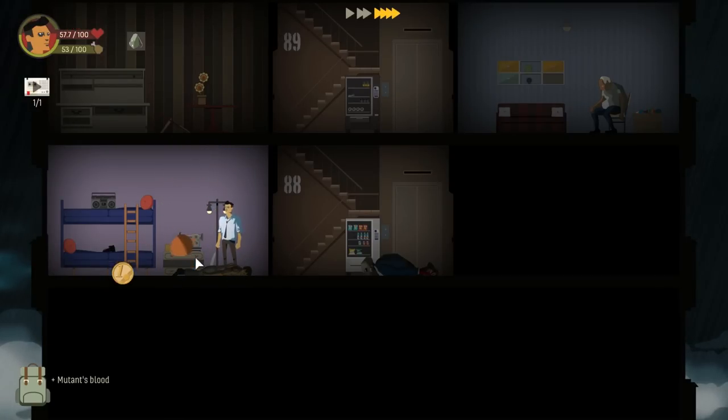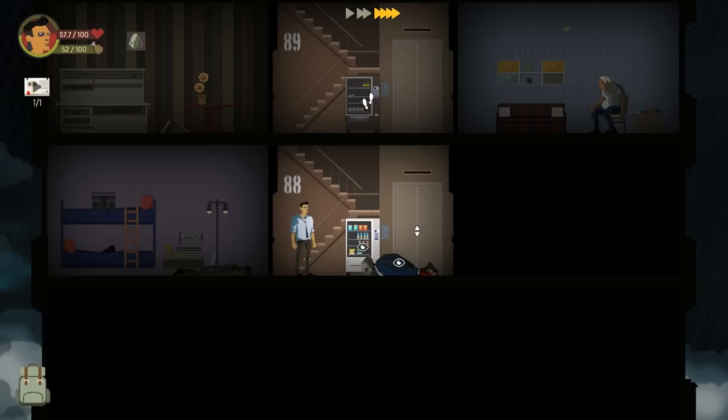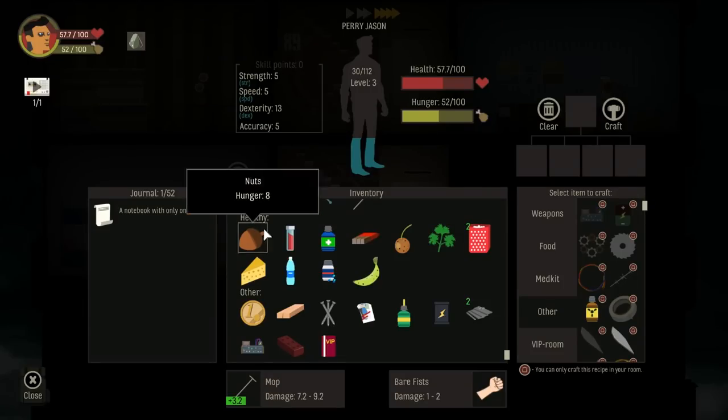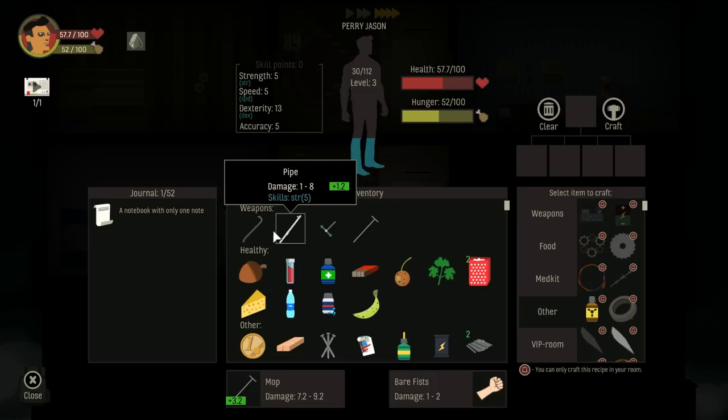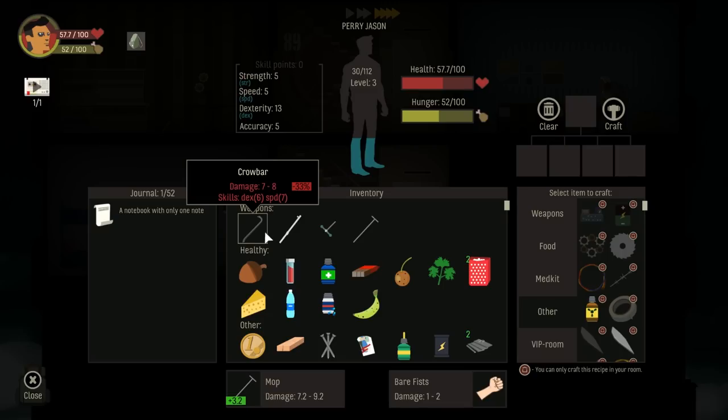Mutant's blood, coin. We found some nuts in a drawer — somebody popped their nuts in a drawer. There's a vending machine that looks like it's got random stuff inside — electrical tape, some other things. This one's a food vendor obviously. We found a crowbar — never seen that before. What does a crowbar do? You need Dexterity 6 and Speed 7. But that's quite a bit better than my mop — I didn't realize there were hybrid weapons.